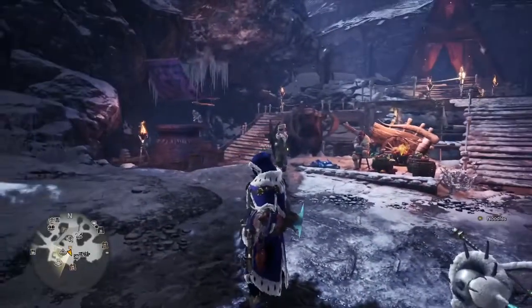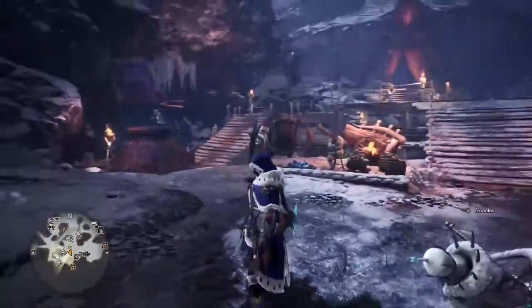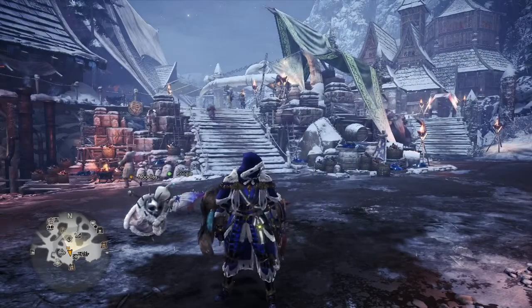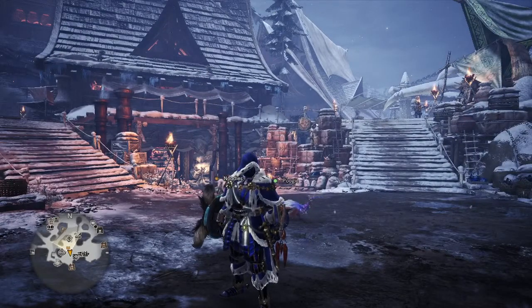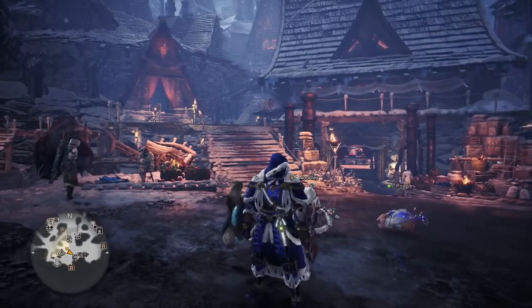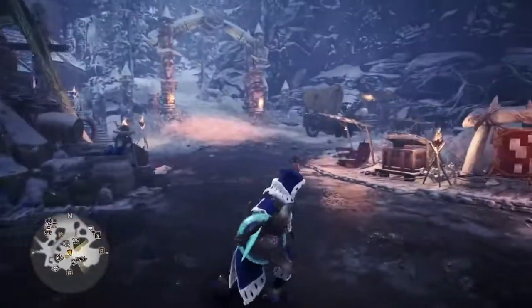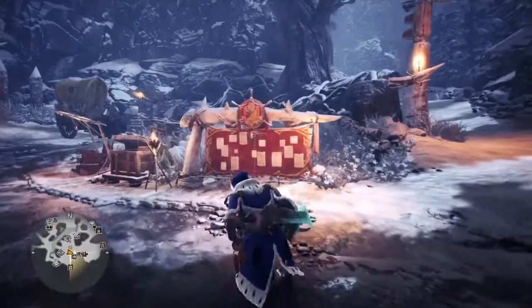The weapon I paired it with is the Sword and Shield. I went with the Nerds tree and I'm debating on going back and making all three versions — the base Luna and the Xeno version. I think the big difference among the three is that Nerds has more raw while sacrificing blast and affinity, Luna's is more balanced of the three, and Xeno just has a little bit more raw.